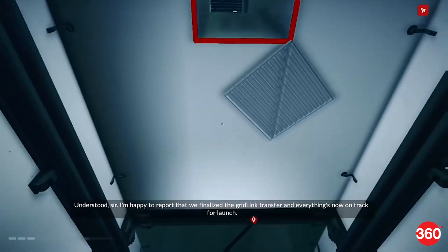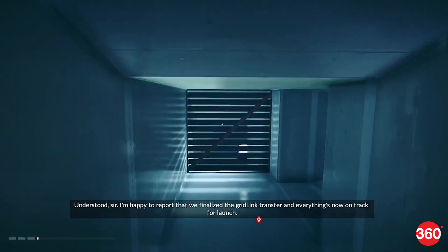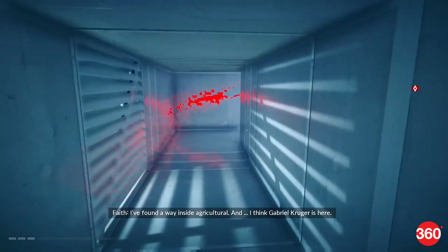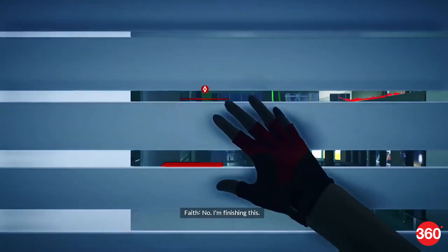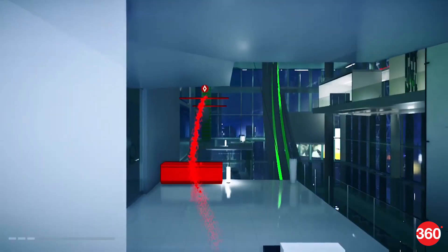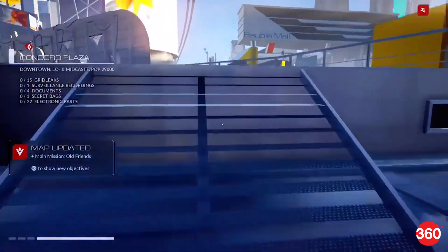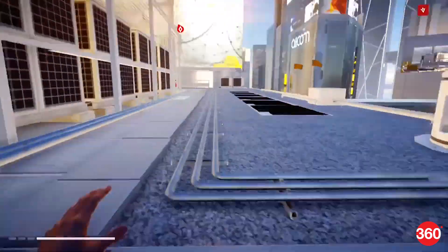One of the biggest complaints against the first Mirror's Edge was that navigating the game world was a painful affair. Now, this is not the case with Runner Vision — what happens when turn-by-turn Google Maps meets augmented reality, showing you a path from one area to another without much of a fuss. For the most part, it works as it should. But if you're using it, what's the point of having an open world? There are parts of the game you will probably never see if you use Runner Vision.